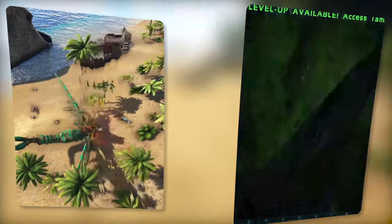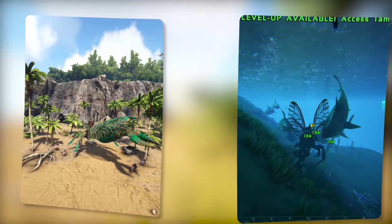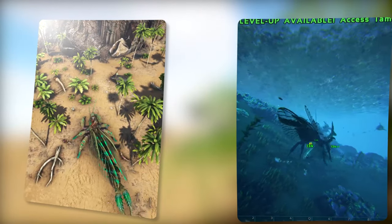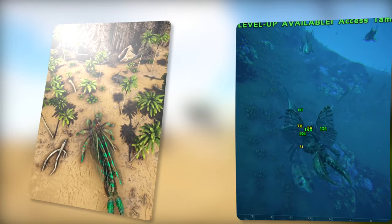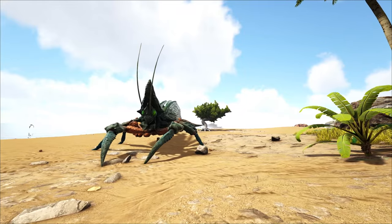The Rhinoganta also possesses a taunt ability similar to the Unirannus, which scares away smaller to medium-sized creatures. However, it is important to note that all of these abilities are unusable underwater except for its melee attack. At present, breeding the Rhinoganta is not possible, but we do remain hopeful for future changes.